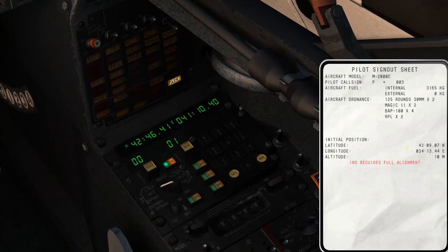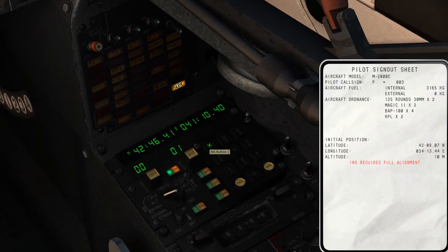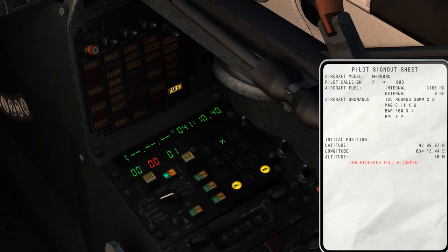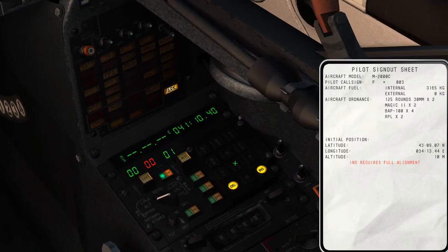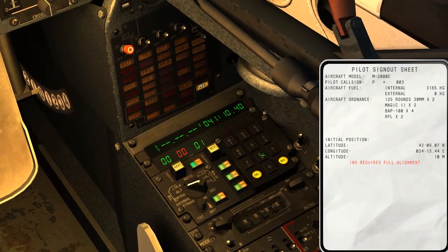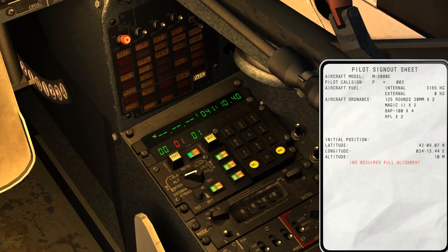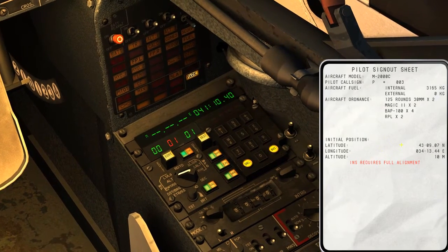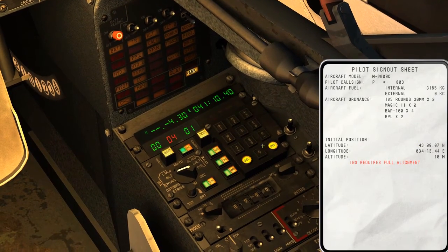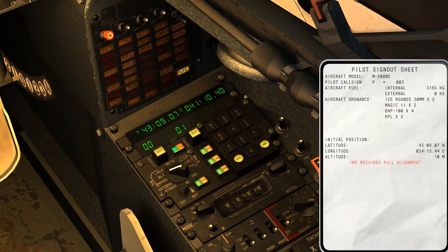The way to do that is we're going to do north first. So we're going to pick this side, the number one. It'll blank that out. Then we need to pick whether we're north or south. There's an N up here and S down here, so we're north. It shows us north on here now. Then we'll do these coordinates: 430907. That looks good. And hit insert.